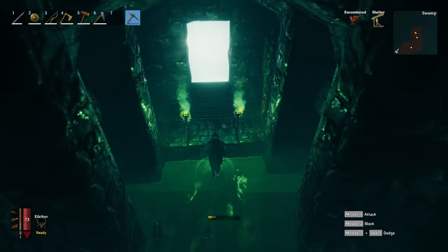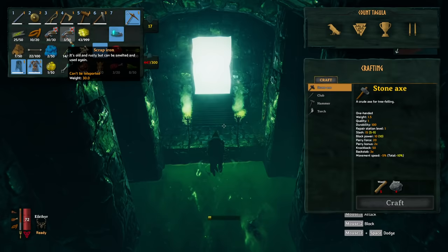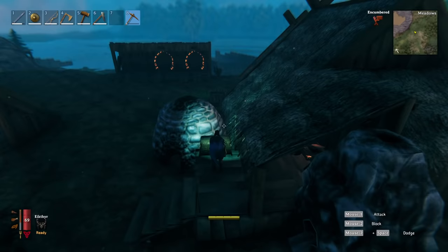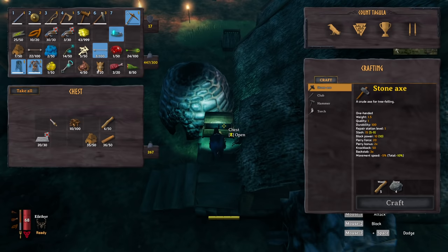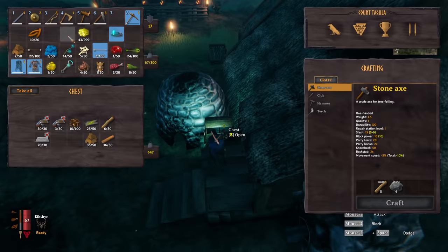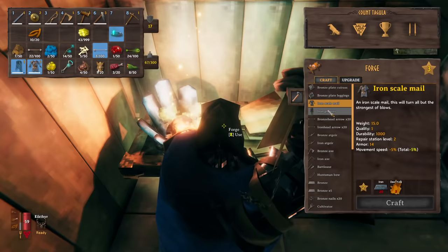Are you absolutely sick of not being able to carry enough items and being over-encumbered trying to carry all of your valuable resources? Are you tired of lugging all of that iron out of the swamp and bringing it all the way back to your base? Well today, ladies and gentlemen, I'm going to be showing you how to get all the iron your heart could desire without having to travel back and forth to the swamp, and being able to farm up everything you could possibly need extremely easily.